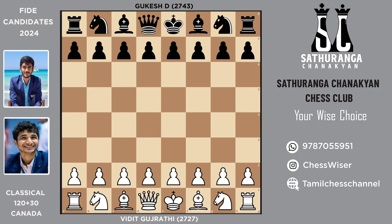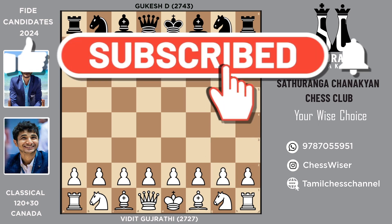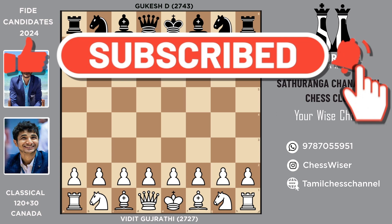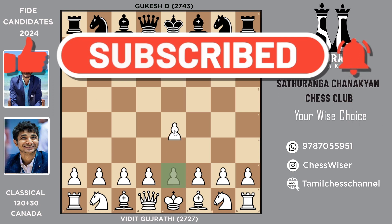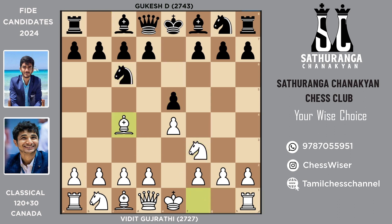Hello everyone, welcome to Chess Visor. In today's video I am going to show you another interesting chess game played between Vidit and Gukesh, from the FIDE Candidates round number eight. If you are watching this channel for the first time please consider subscribing. Now let's get started. With the white pieces, Vidit starts the game with 1.e4 and Gukesh plays pawn to e5. Opening wise we are seeing the Italian Opening, and variation wise it is the Two Knights Defense.